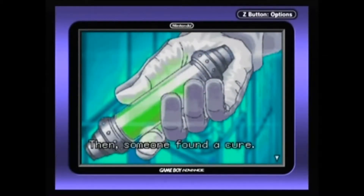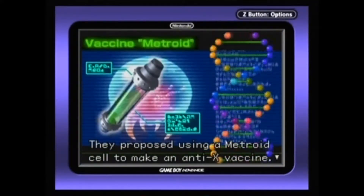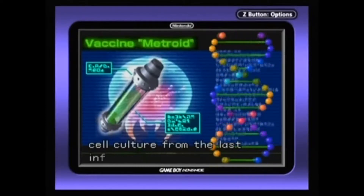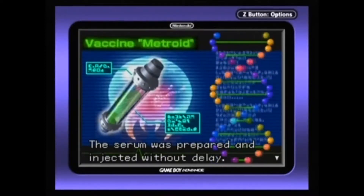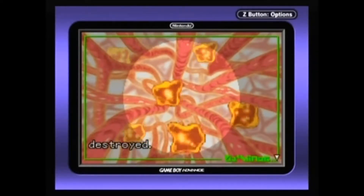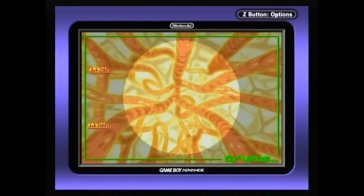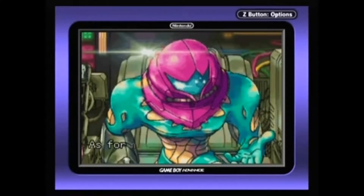Then, someone found a cure. They proposed using a Metroid cell to make an anti-X vaccine. It seems that the Federation had managed to preserve a cell culture from the last infant Metroid from SR388. The serum was prepared and injected without delay. The X parasites were immediately and completely destroyed. As for me, one life ended, yet I survived — reborn as something different.